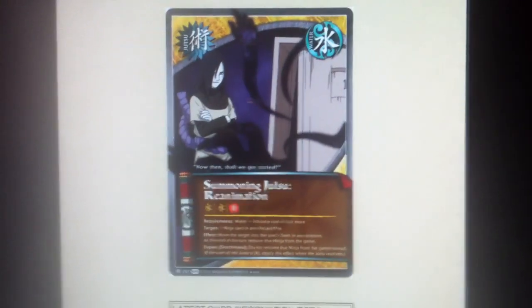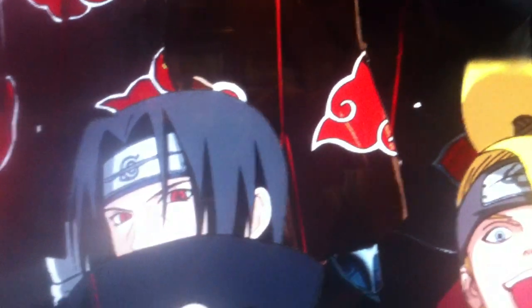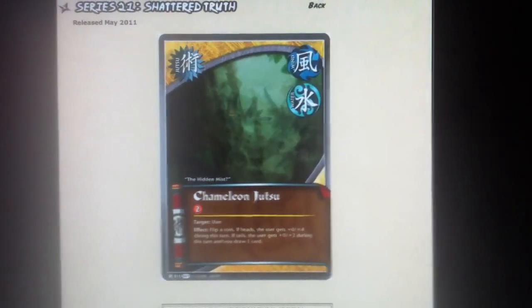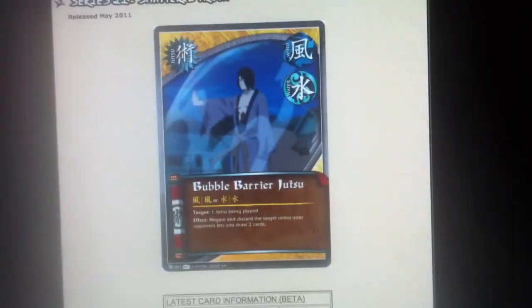For Jutsus: we got Summoning Jutsu Reanimation — 2 of that. Reanimation Jutsu — 2 of that. Spider Armor — 1 of that. Chameleon Jutsu — 1 of that. Bubble Barrier — 3 of that. And Big Bang — 3 of that.